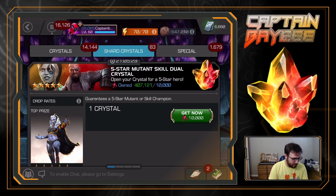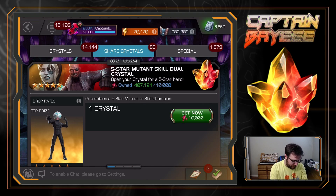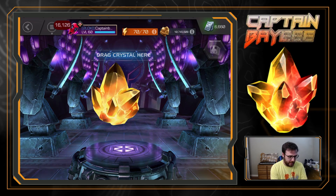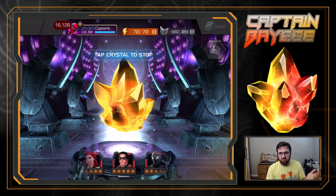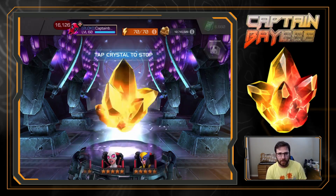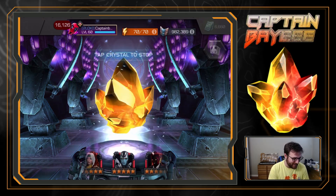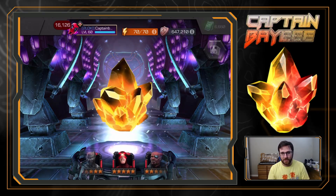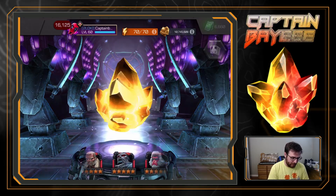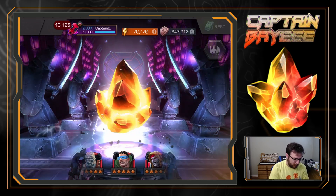Does he even show up on here? Is he one of the featured? That's usually the newer champions - Apocalypse, Professor X. I wouldn't mind honestly getting a five star Apocalypse too since I have the six star. I could use two Apocalypses for the one you need to make someone a Horseman - that'd be kind of cool. And we are getting a Mole Man.